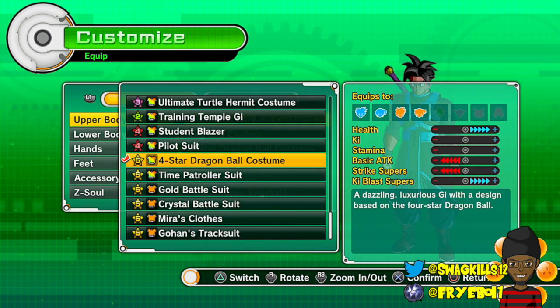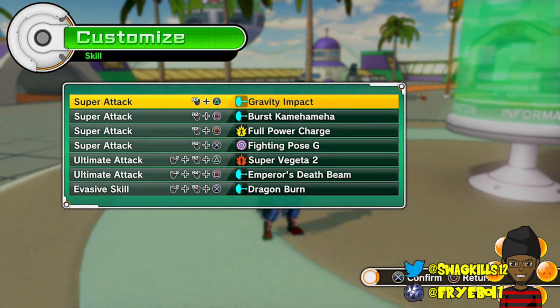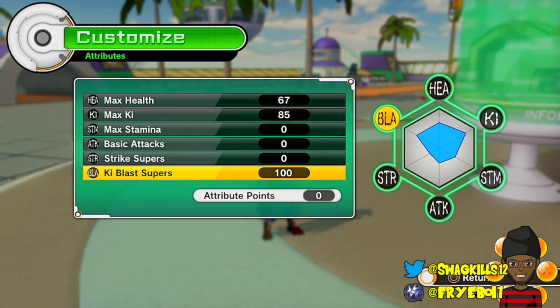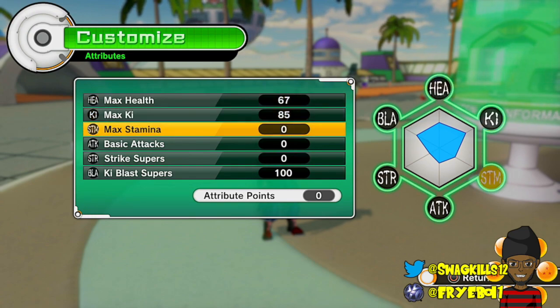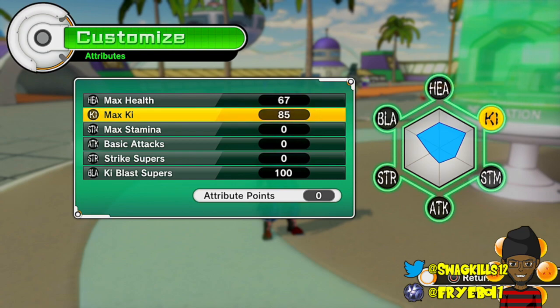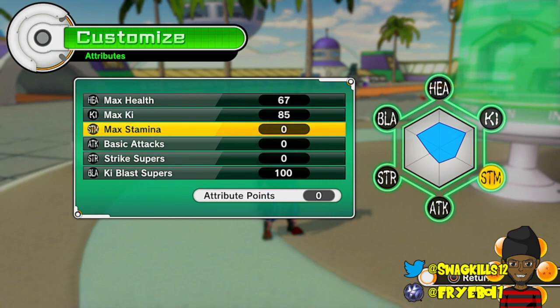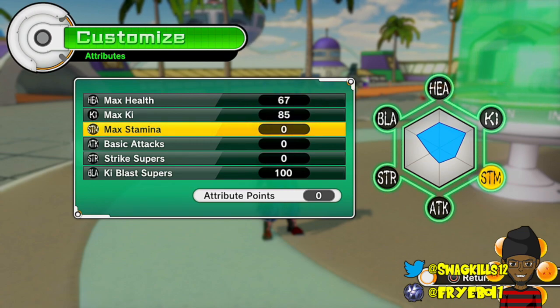You can use your equipment to your advantage as well, so you definitely have a lot of points there. As far as stat distribution goes, my character's not level 99 yet so I'm not complete with it. But you're going to want to have 100 here and 100 here — actually 85 is okay because you're going Super Saiyan and you have Unlimited. Honestly, 80 is okay, but you want 100 Health and 100 Ki Blast Supers, and throw the rest into Stamina.